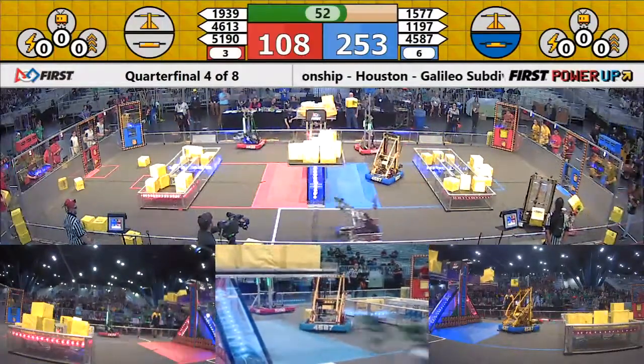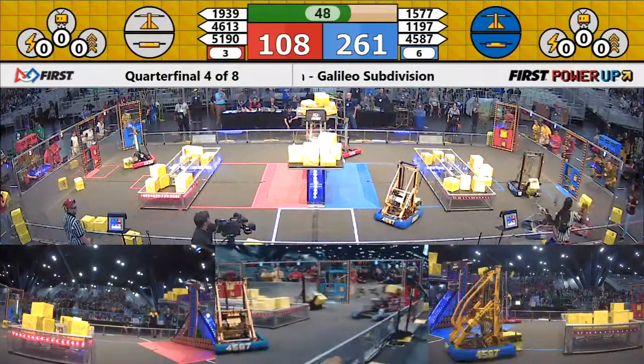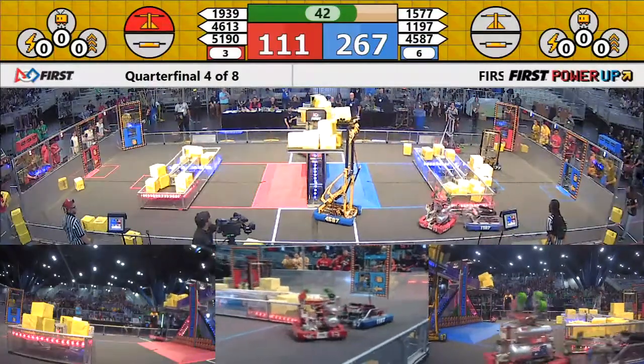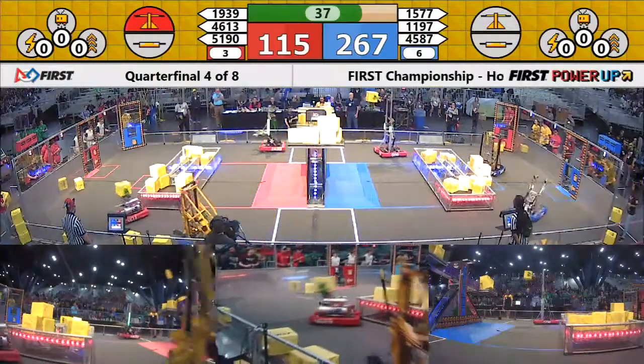Red now has neutralized the scale. It bounces back to Blue. 90 is going to try to put a cube up, and they do — that brings it back in favor of Red. And Jersey Voltage answers with a cube. Can they do it? They do. The scale is now neutral, leaning toward Red. Now it's Red.